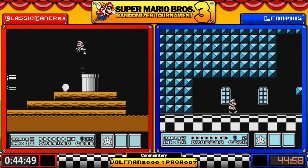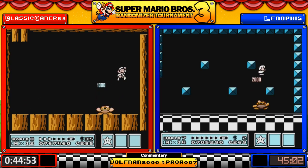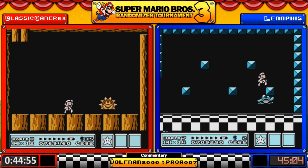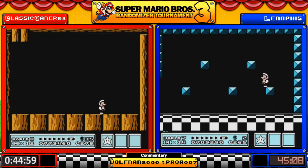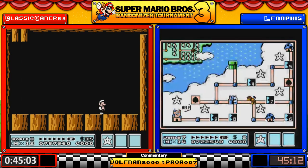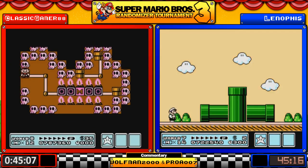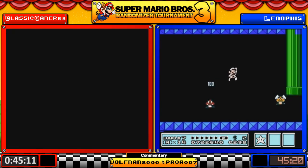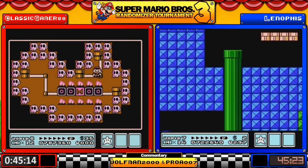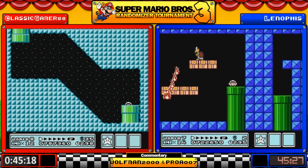In the navy, in the navy — somebody please clip that, I actually made that up off the cuff. Lenophis ended up encountering the third fortress — and oh, you have to defeat 8-1 and 8-2.